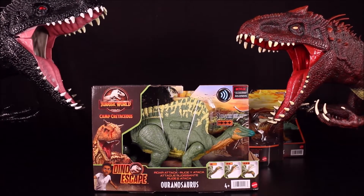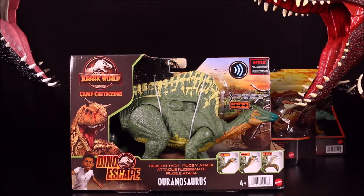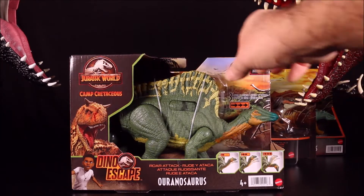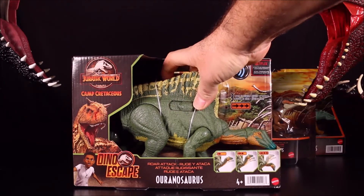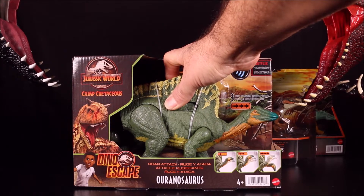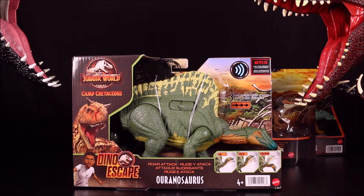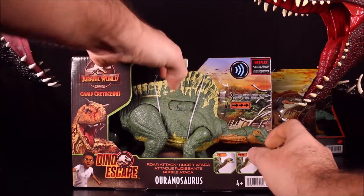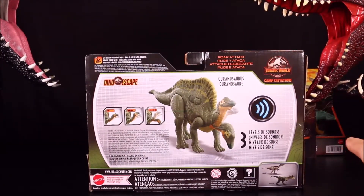The first dino we're going to unbox is our Roar Attack Aranosaurus. If you guys have seen Camp Cretaceous Season 3, these are the annoying dinos that keep chasing the kids — the herbivores who keep trying to stomp them to death. With this one you have a head strike. This is one of the three-level ones with sound. Head strike! It's not really anything. I'm not that fond of these three-strike ones — I prefer the button ones for attacking. But this is a cool dino. It is a little annoying how they just keep chasing the kids even though they are herbivores.